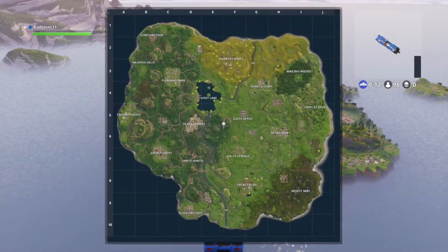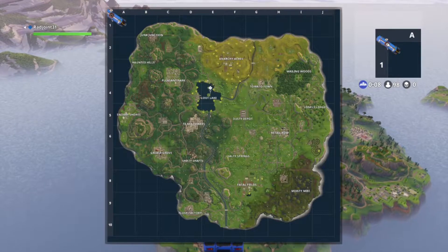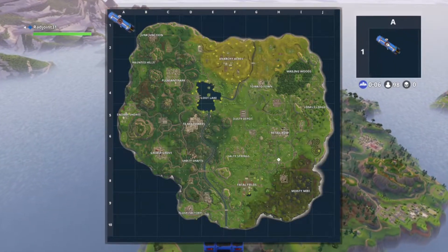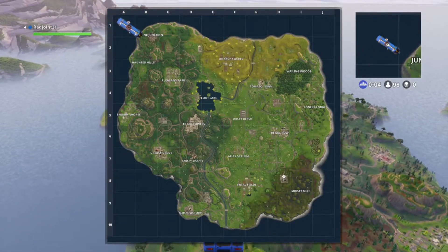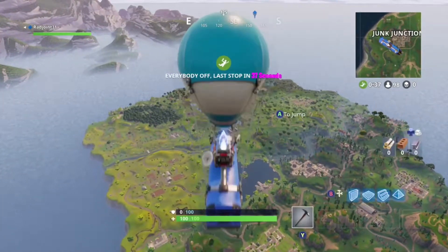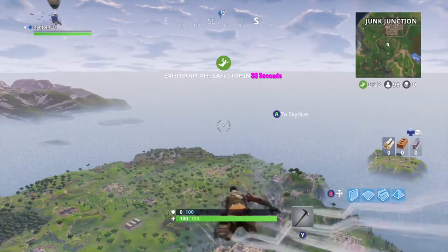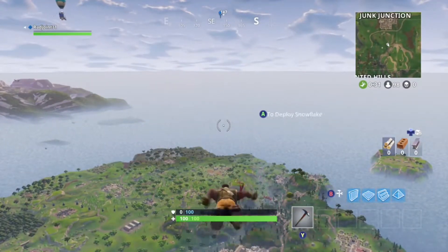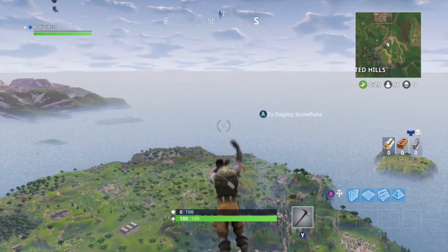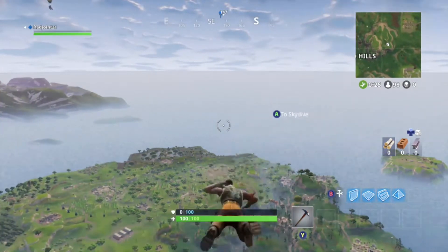So as you can see, I'm on the battle bus, coming in from this direction, so I'm just going to jump immediately, and I'm going to go to Fatal Fields. Jump immediately, and then what you're going to want to do is just spam A as fast as you can — it'll get to where you need to go.